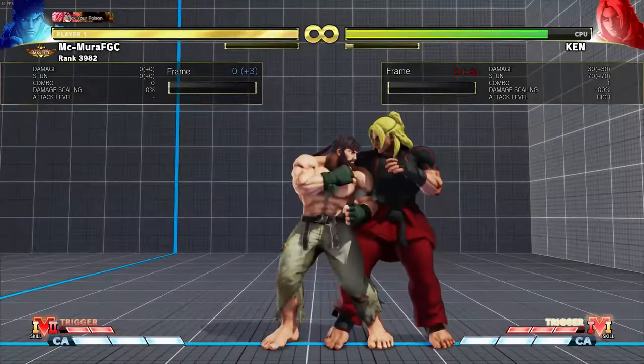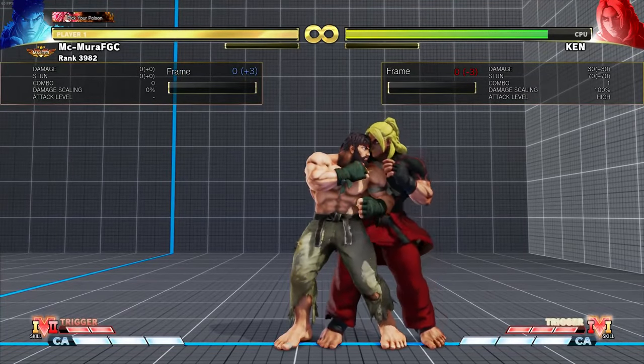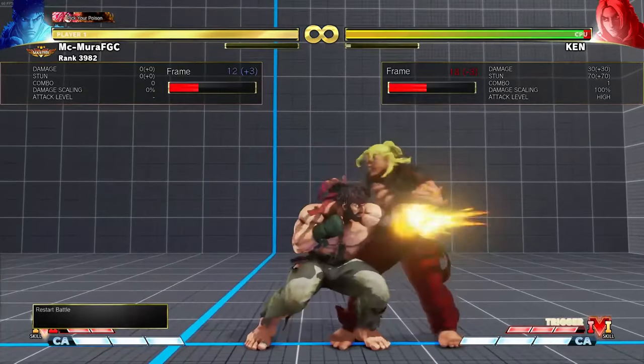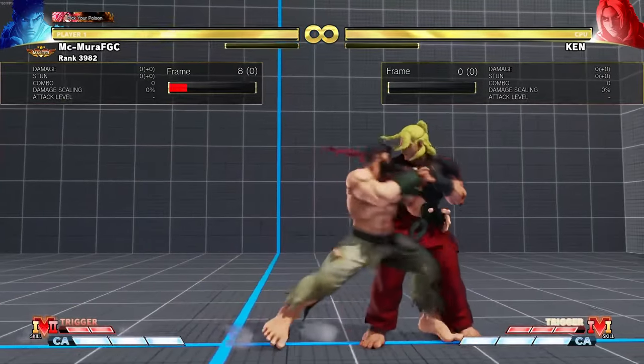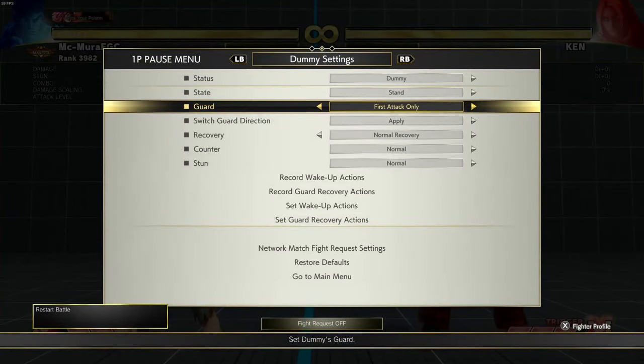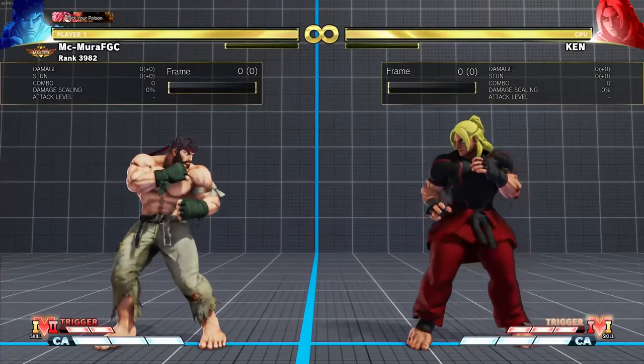On hit you can combo it into a standing light punch, so you can get this to combo. So maybe you can do jab, jab into light kick Tatsu. That is decent, but it doesn't really serve that big of a purpose.